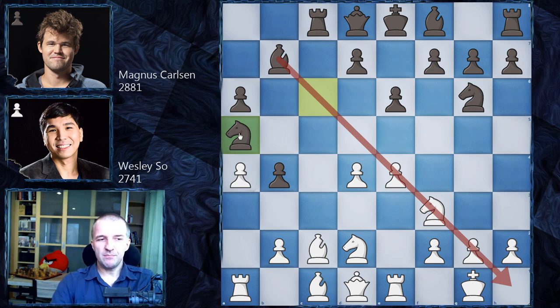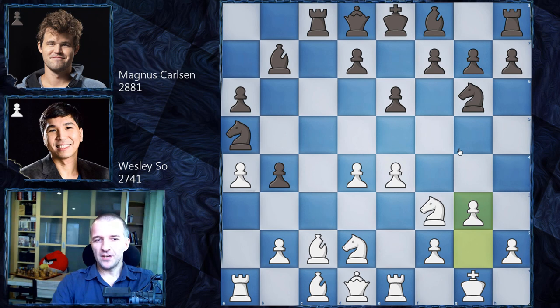Magnus went for knight a5, opening the diagonal for the bishop and maybe preparing some attack, but at the same time this knight is a little misplaced if the action happens on the kingside. Indeed Wesley played g3 — whenever you see the knight on g6, it's a misplaced knight. The knight should stay on f6; on g6 it can always fall into the attack h4-h5.